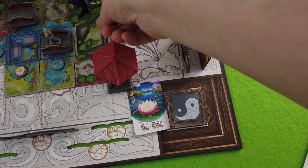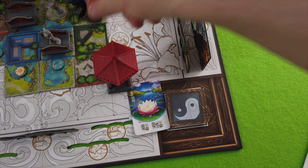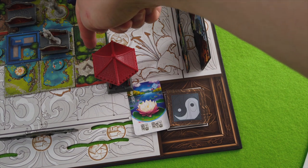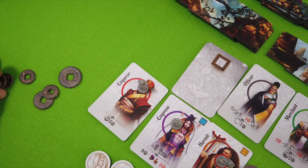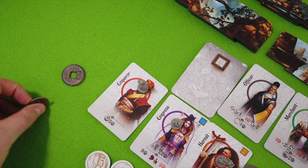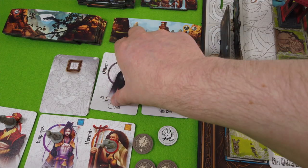With our next action we'll place this temple here. We get a coin for the temple just by placing it, we get another coin for placing it next to a greenery edge, and we've also sealed off this greenery tile which is another coin — so we should be at exactly 30 coins. Awesome! That means we get our last character.